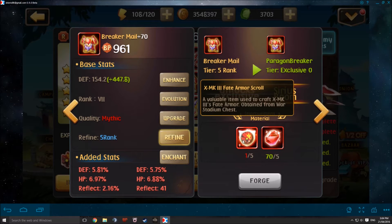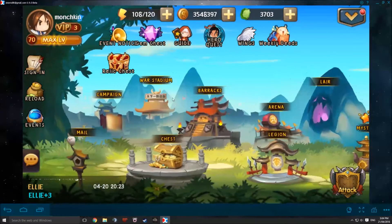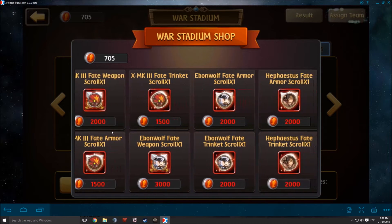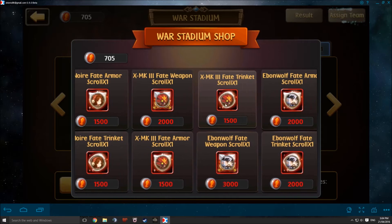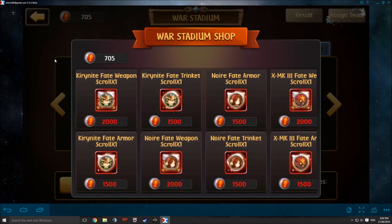In order to get the fate armor scrolls, you can either go to the war stadium shop where you can buy these with points, or you can get them from purchasing or getting war stadium chests. These all drop randomly from the war stadium chest, so you are able to get all of these scrolls from the chest.